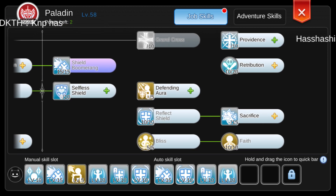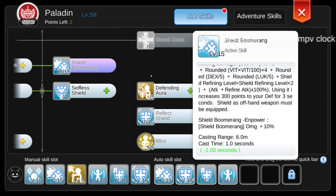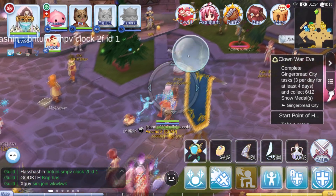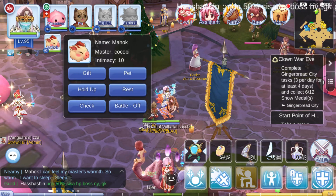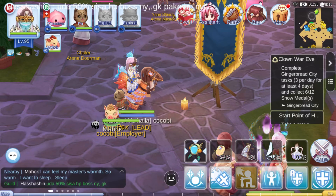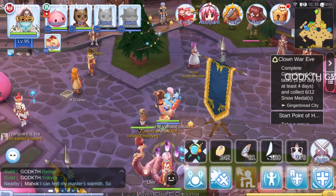Shield Boom at level 15 adds 300 points to your defense. I also have a pet, Savage Babe, which adds more defense — around 32 defense. So if you want a pet, get this pig.